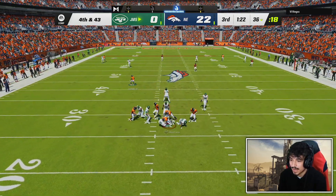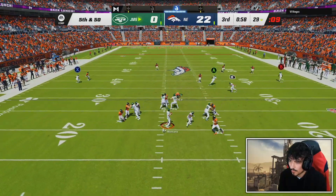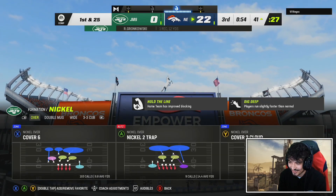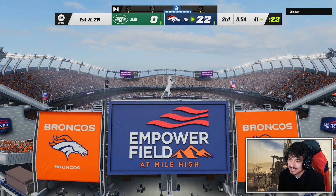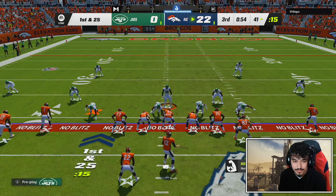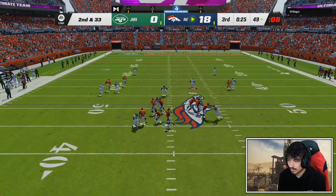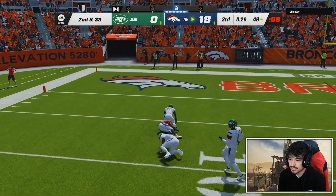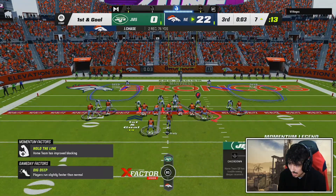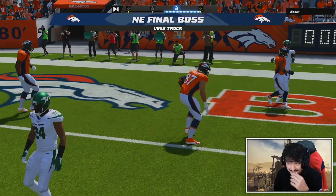We're getting DB fired up the middle right now. We're in a tough scenario — just want to get a completion. We should have done that earlier instead of trying bombs on first down. You've got to get some yardage first, close that distance, then go for the bomb. He's got good man coverage; Jamar Chase just comes right down with it. I have play receiver on and we still got that animation — that is ridiculous. We're probably going to lose this game but we'll hop in another one.